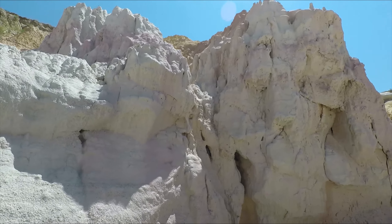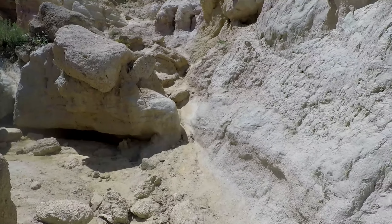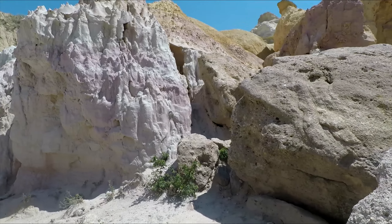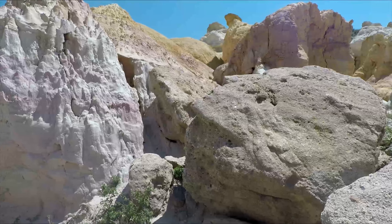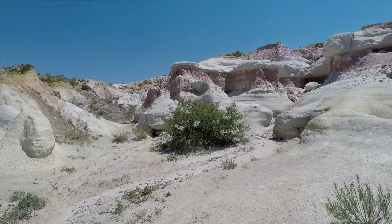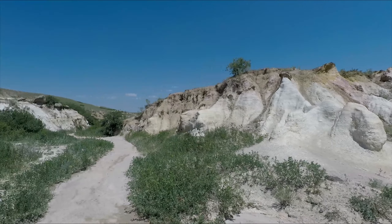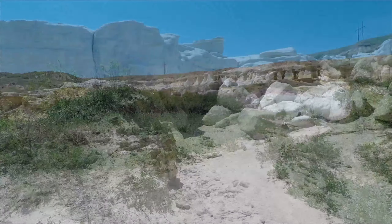A little bit closer to these formations here — we'll walk around. I think it's about to dead end, but we'll take a look. Yeah, there's definitely dead ends, but still look — we've got more color up in there. There's a balcony up there. We ran across pink striations up there and across — pretty neat, what do you think? We came from that way and we're heading that way. You can see we're getting closer to all the main hoodoos over there.